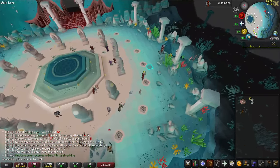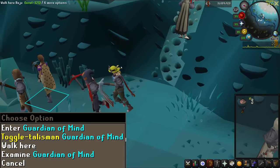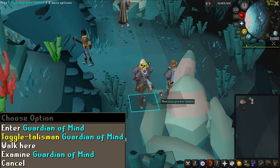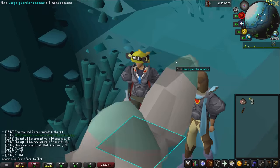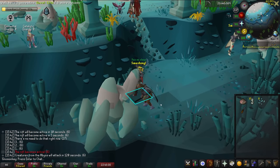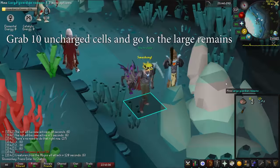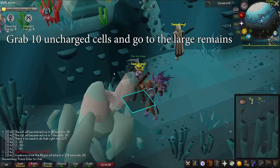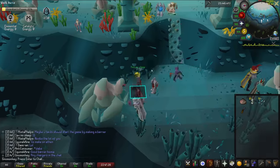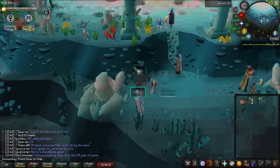Before starting, I'd recommend right-clicking each of the low level runecrafting totems and hitting toggle. This prevents you from getting useless talismans. Do not toggle the fire, death, or blood altars, as these give extremely useful talismans. When you start a game, there is a 2-minute warmup period to collect resources. For the first 30 seconds you won't be able to do anything. Use the short grace period to collect 10 uncharged cells, then head over to the east rock cliff and climb down, and begin mining the large guardian remains. These remains provide one additional essence per action, which is why you need 56 agility.